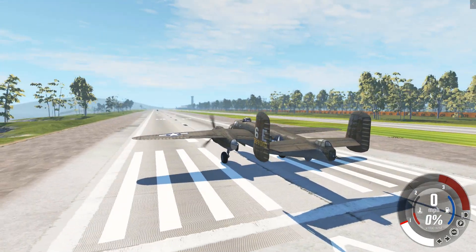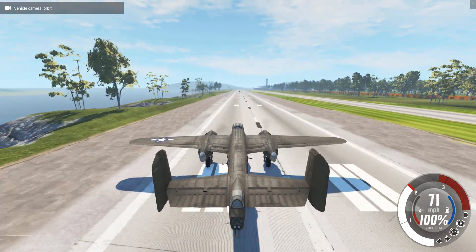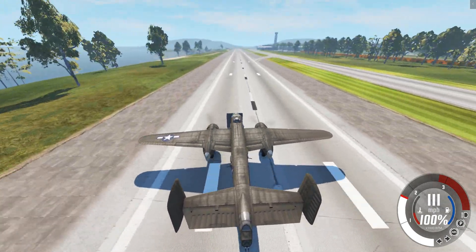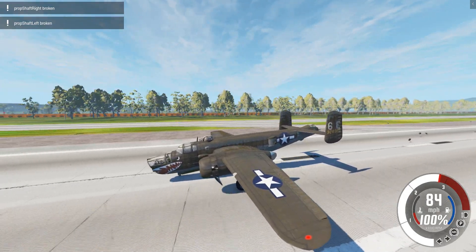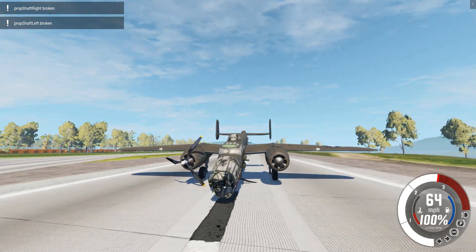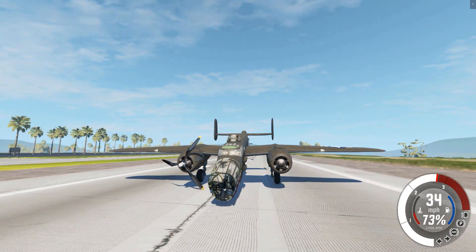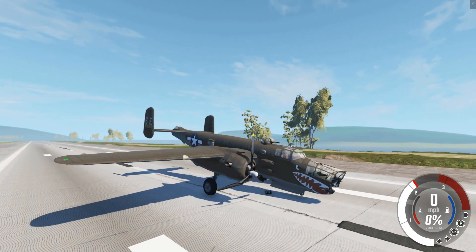First things first, we have an object on the runway — a solid brick wall. We're just going to fly straight into it. And there we go — the aircraft is already disabled. The front of the nose is all messed up, and when we hit the brick wall it exploded and shot into both propellers, disabling the aircraft.